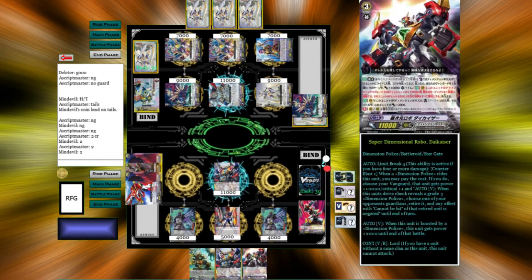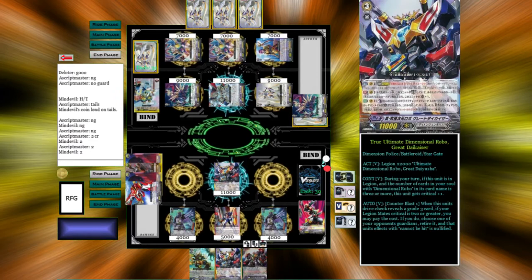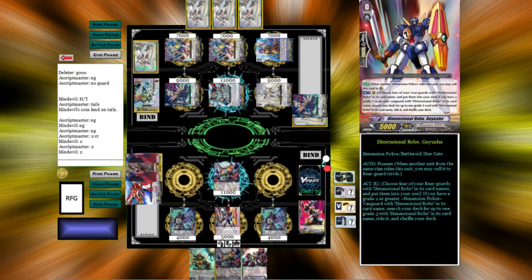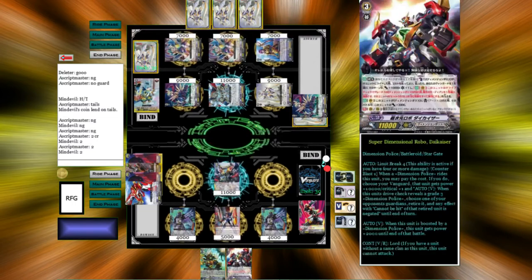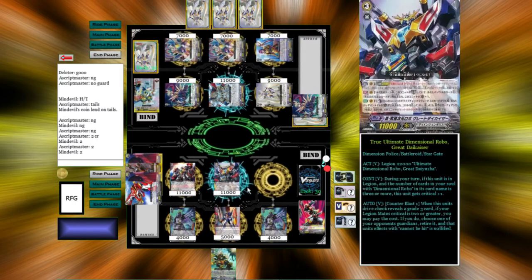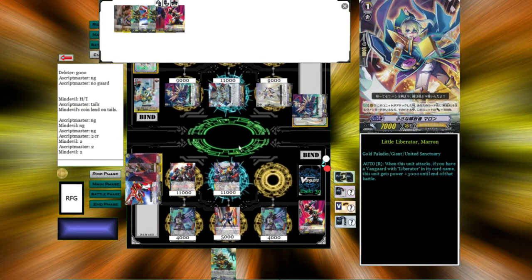Stand and Draw — Die Kaiser! So, in order to get 3 Dimensional Robos in Soul, we're going to play Great Die Kaiser on Great Die Kaiser, play this on the Rear Guard, and then Legion up.